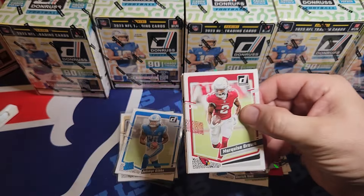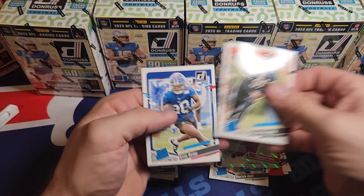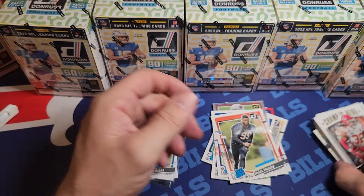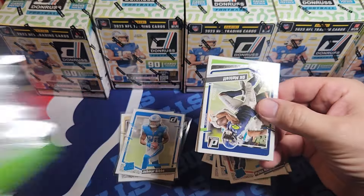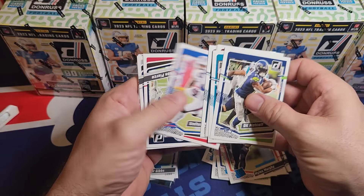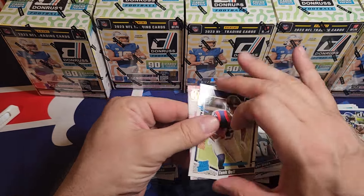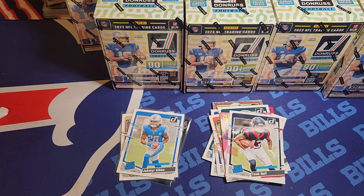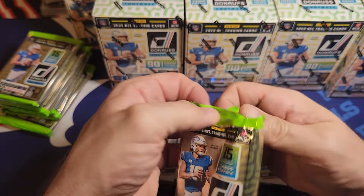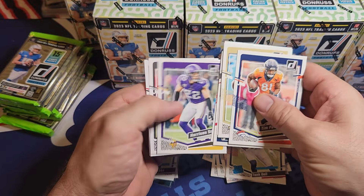It's hard to hit a downtown, so in a half case you're probably not going to get it - you might get a crunch time if you're lucky. The first blaster you can get some optic previews - those are cool. Crunch times, downtown - those are your bigger hits. I'm going to go quickly through some of this since a lot of it is base you've seen before. Hopefully I get a chance to put something in a hard case or one-touch.